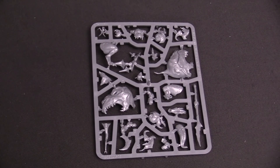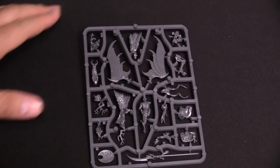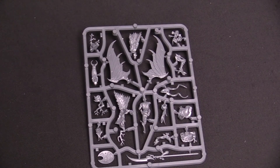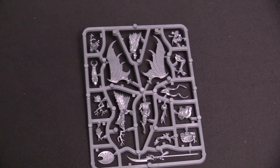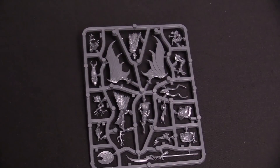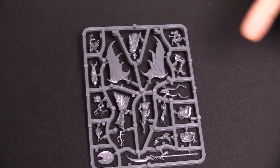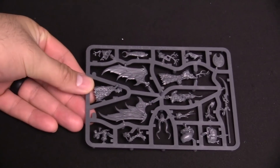Next up, let's take a look at the Sylvaneth items, starting with the Arch Revenant. This guy is crazy — he's got the moth wings. What's really interesting is those wings aren't a part of him, they're part of one of the little sprites called a Zephyr Spite, which was actually one of the rumor engines. The wings go onto the Zephyr Spite, and that thing carries him. He fights with his glaive and the stinging pinchers attack as well. Very cool.